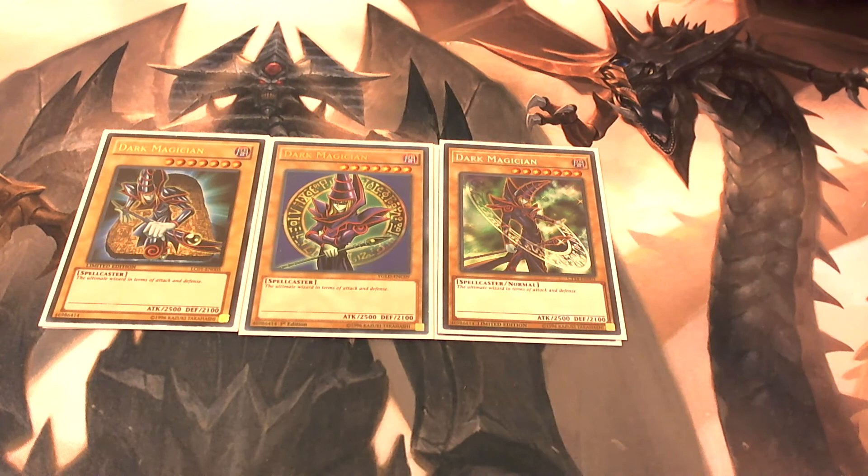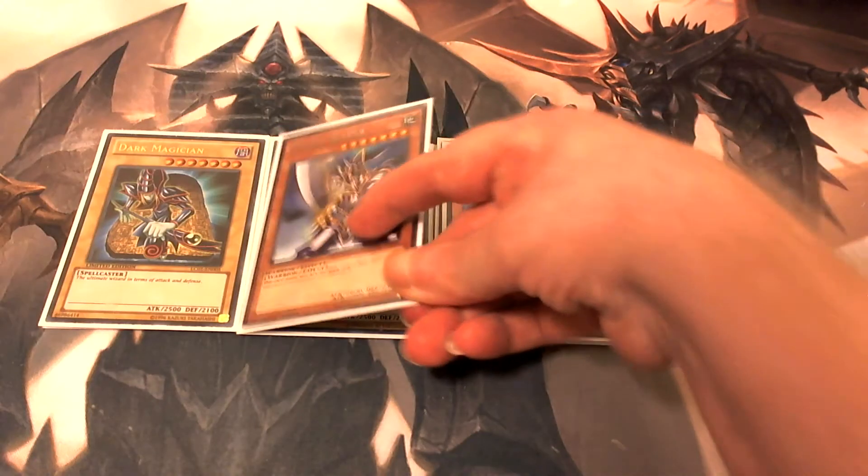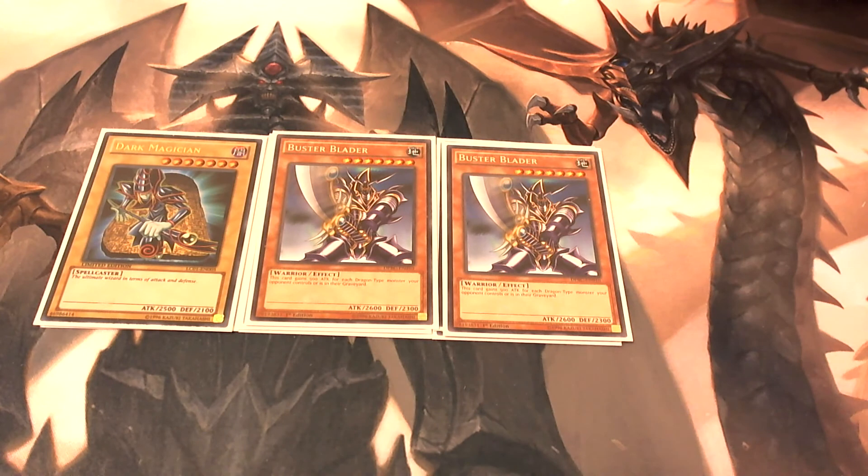Then next we have three copies of Dark Magician. Dark Magician is also going to be used for a lot of the fusion cards in your extra deck. It's a very classic card and pretty strong — 2500 attack and 2100 defense. Then moving on, we're playing two copies of Buster Blader.